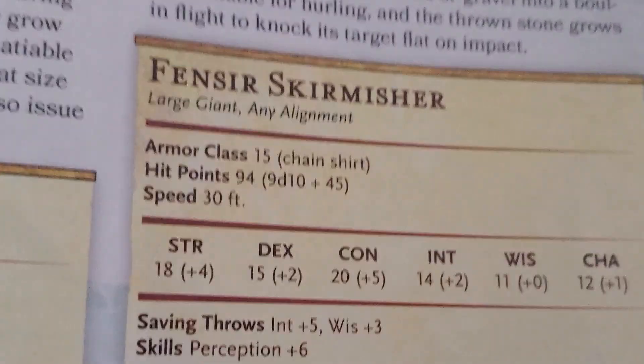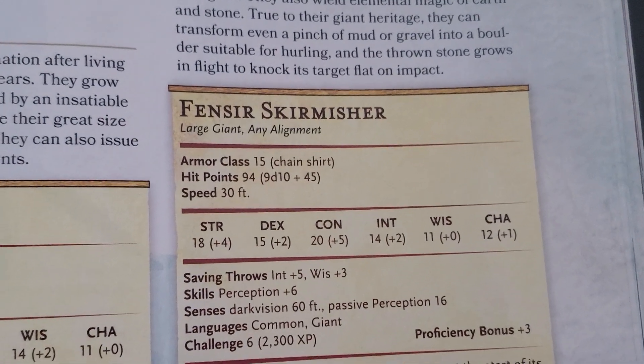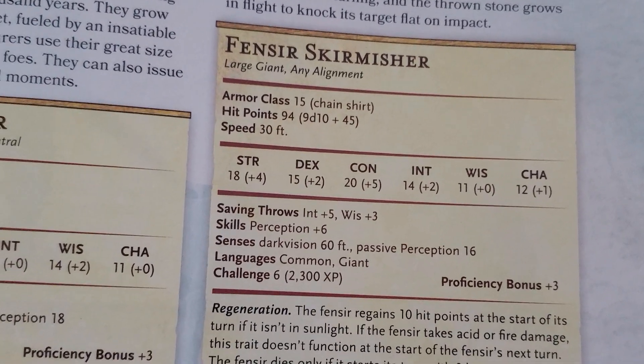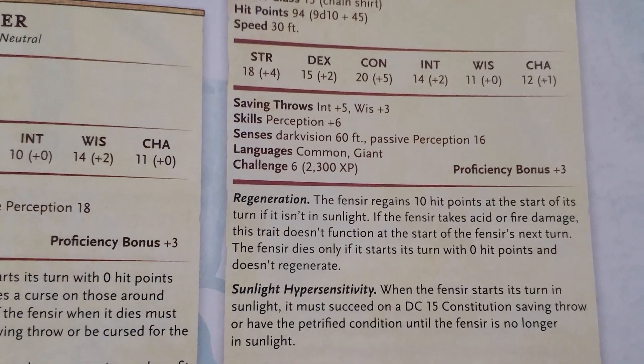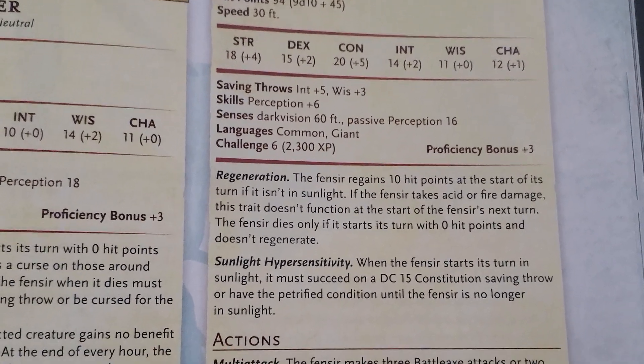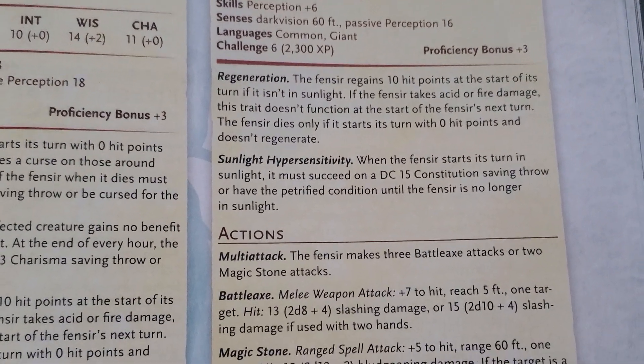We can actually look at their stat block. First off, they are considered large giants, any alignment. They have 15 AC, 94 hit points, and 30 foot movement. They are a CR6, which is pretty interesting. They also still have regeneration and Sunlight Sensitivity.